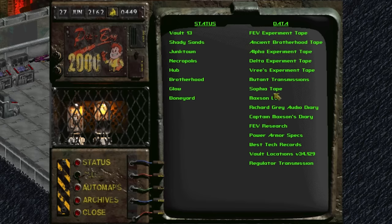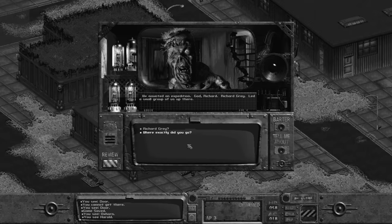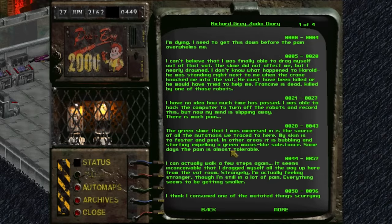Opening our Pip-Boy, we read Richard Gray's audio diary. Richard Gray — we first heard that name when talking with Harold! Harold mentioned Richard Gray was a doctor who led a small group to find the source of mutants plaguing the wasteland. They traveled here to the Mariposa military base. After most of their party died to the base's defenses, Richard Gray was knocked into one of the vats by a robot crane and Harold was splashed with FEV. Harold didn't know what happened after that — but hopefully here we can learn the rest of the story.